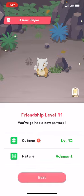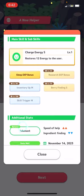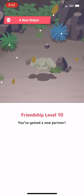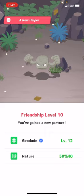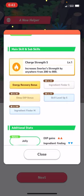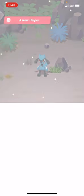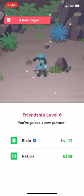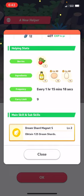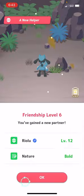We have Cubone, level 12, adamant nature — that means speed helped up, ingredient finding down. It's not a good one though. And then we have Geodude, jolly nature — not very good. And Riolu, level 12, bold nature. It gets potatoes and eggs. Not what you'd really want in a Riolu either.